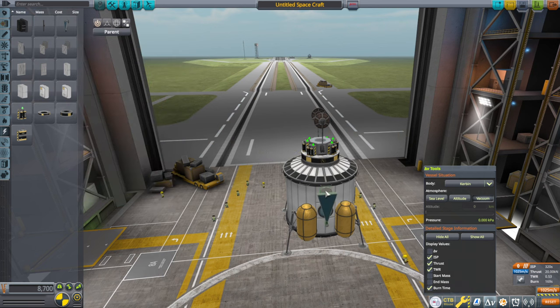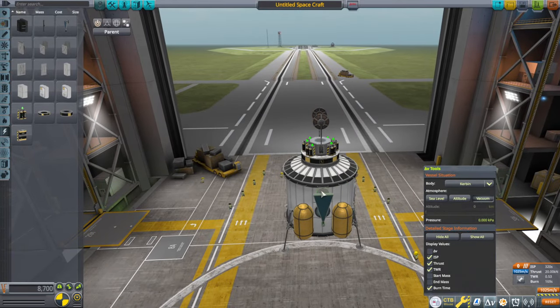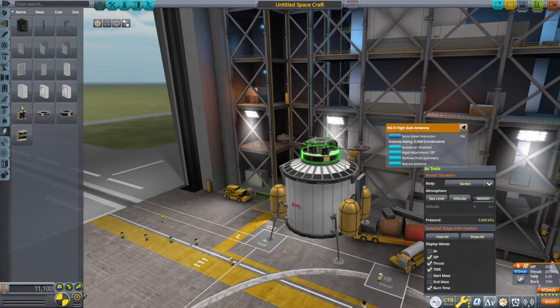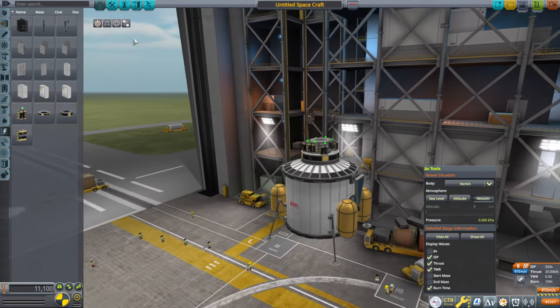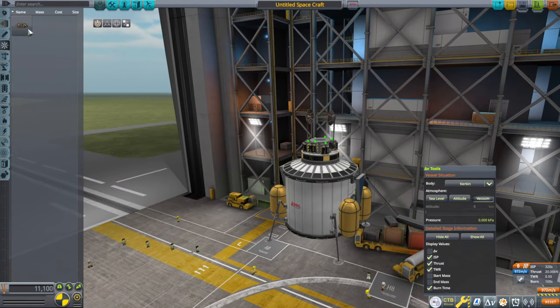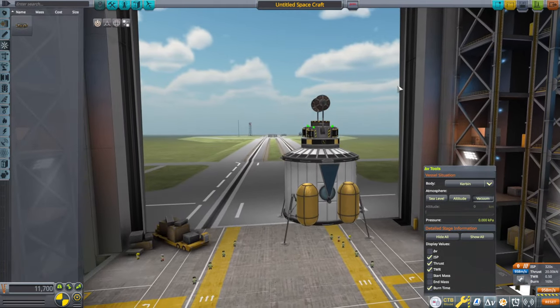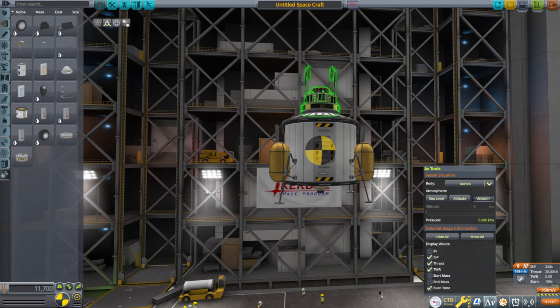Let's get these solar panels. When they're extended they won't block the window. Extend those, extend these — they seem clear. Should I put a reaction wheel? Let's be safe. The little reaction wheel in here is probably too weak. And one spark isn't going to cut it. I don't think we need too much by way of ladder for them to get in and out — let's just put some rungs down here.